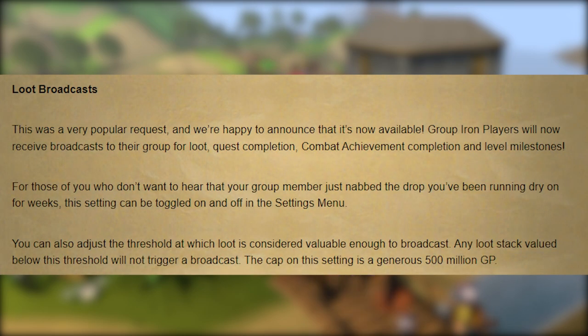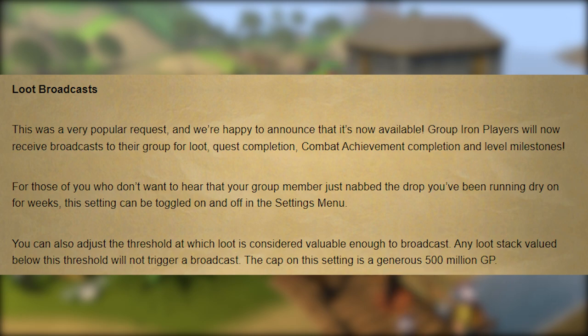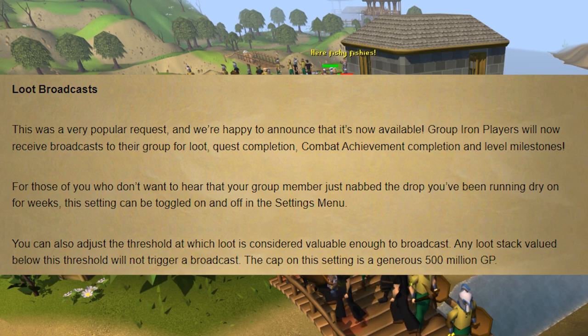Due to popular request, Group Ironmen will now have loot broadcasts that go within their group chat channel. Similar to clan broadcasts, Group Ironmen players will now receive broadcasts for when you get a valuable loot drop, a quest completion, a combat achievement completion, and level milestones. Similar to the existing broadcasting feature, you can set a minimum loot value for when it will broadcast a message, and all of this is toggleable in the settings menu.